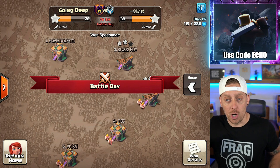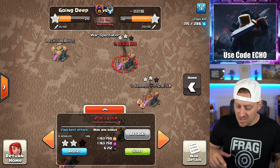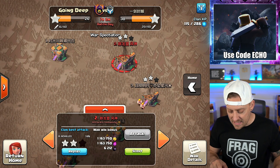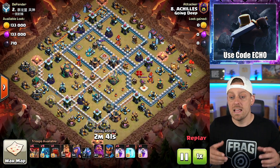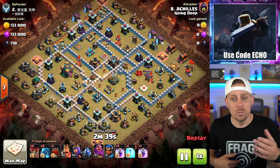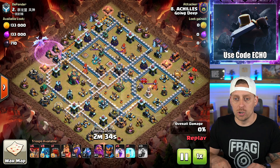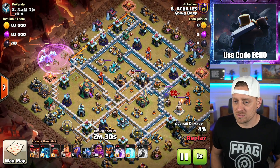We're going into the current war right now and we need to see what the best attack was. The first attack, or at least the attack against the highest base, is right here against base number two. It's a name I can't read. E-Drags — you had to know he was coming in with the Electro Dragons. We have Achilles out of Going Deep coming in with that early Rage Spell, dropping it right there, clearing that out pretty nicely. Worked really nice.